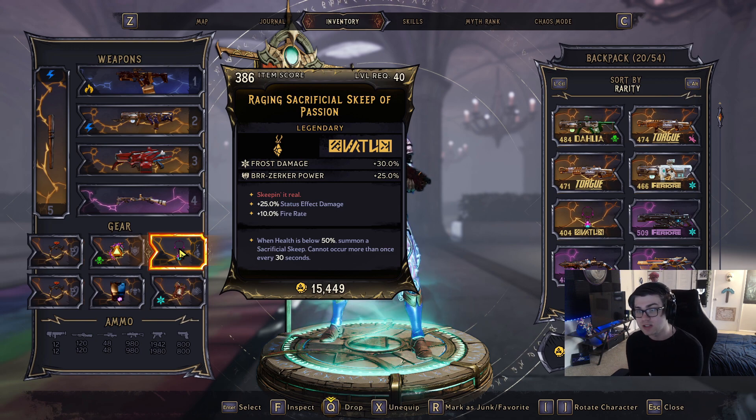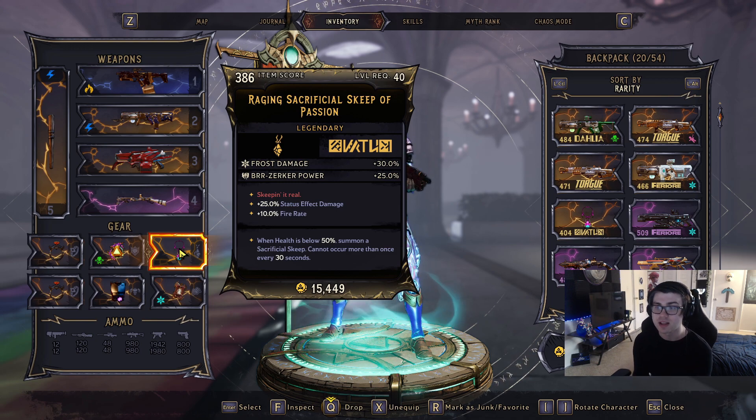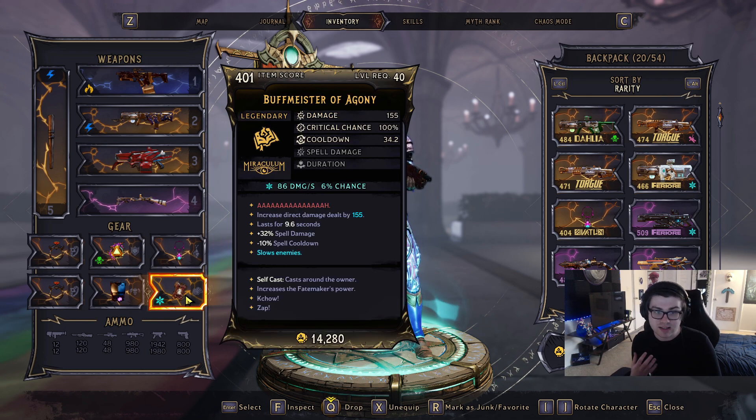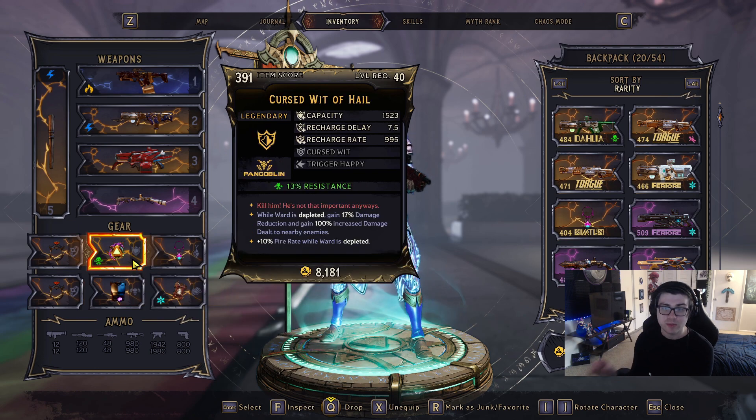If you ever go down, you can shoot the Skip and get a death save — it's very good for survivability. It has a 30-second cooldown, but the point of this build is to be a glass cannon: run up to enemies and slay everything before you can die. For our spell, we're using the Buff Meister — the best gun-focused spell, giving you increases to gun damage.